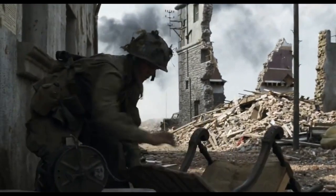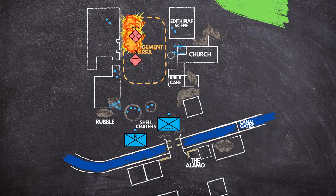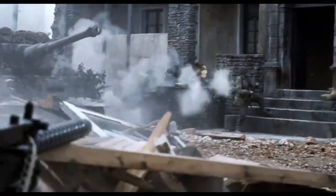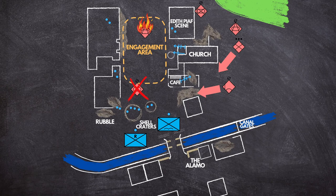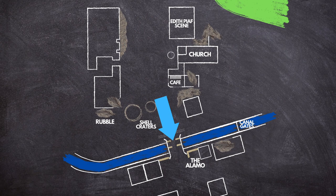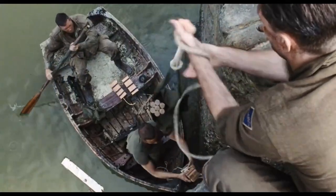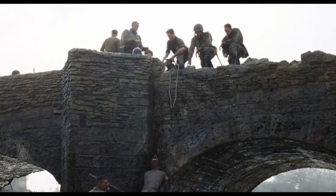He also buries several Hawkins mines in the rubble along the sides of the street. When it's time to initiate the ambush, the paratroopers will detonate the Hawkins mines to kill as many infantry as possible. The machine guns and sniper will then initiate and destroy any infantry left in the open. Once the tank is alone and vulnerable, the paratroopers will use handheld sticky bombs to try to knock out the tank's track and turn it into a roadblock. In the event the Americans cannot hold their defensive position, they'll fall back across the bridge to a last stand position designated the Alamo, where they'll detonate explosives under the bridge to destroy it.